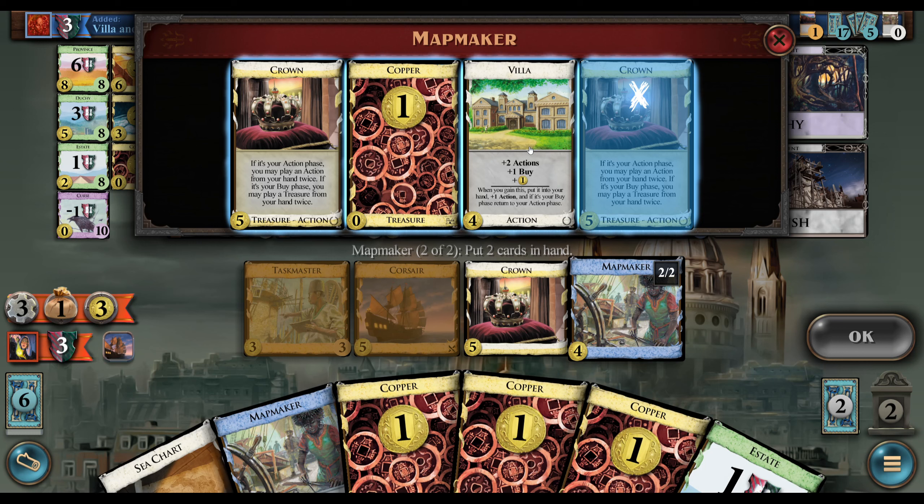I would like to play a Frigate here and buy a Mapmaker. Let's just Crown the Villa — I don't think we're gonna use the Buy, but it's okay. Are the Golds trashed out yet? No, there's one Gold left still. Rush is this event — when you buy it — so we're gonna get a little money back. Yeah, that's actually nice, so we're gonna play this Frigate and then we have enough to do the Mapmaker and the Crown.